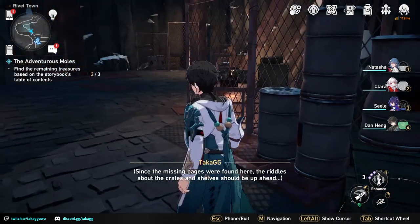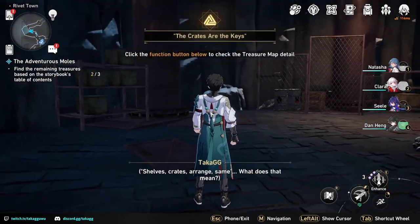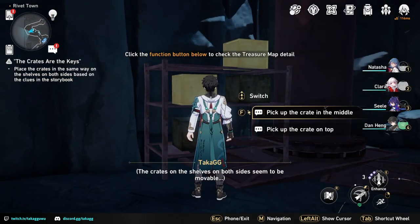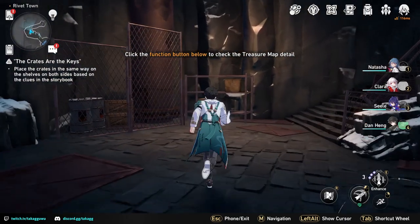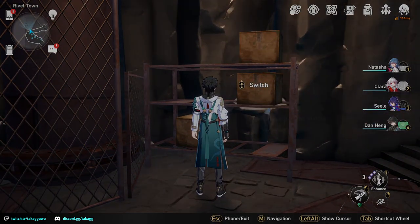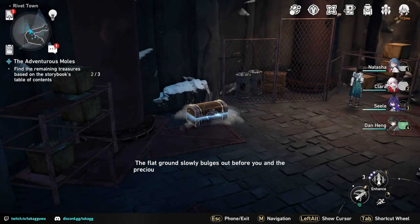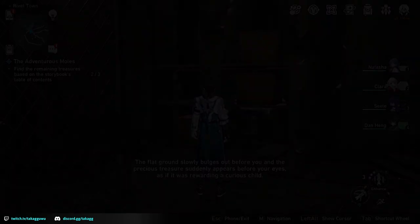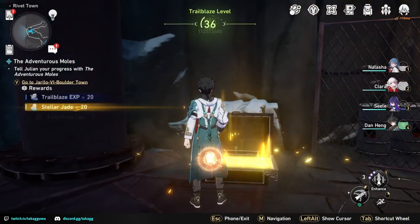After getting the paper, we are going to head northwest. You're going to pick up the box on the rack on the left side — pick the one in the middle — and move it to the rack on the right side, placing it on the top. Now we get the third chest for this quest.